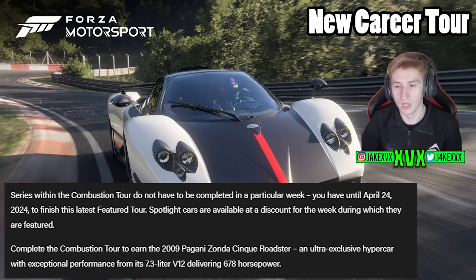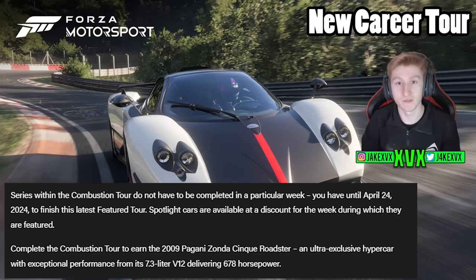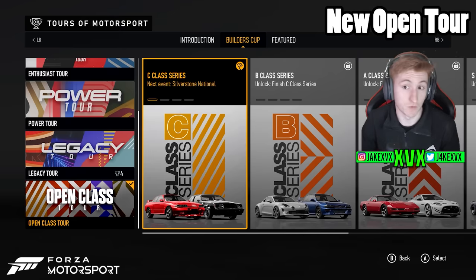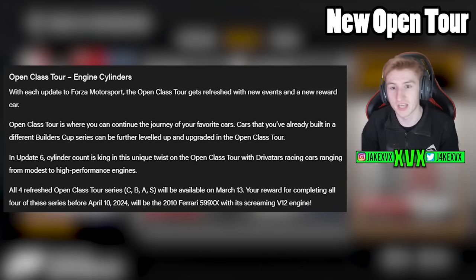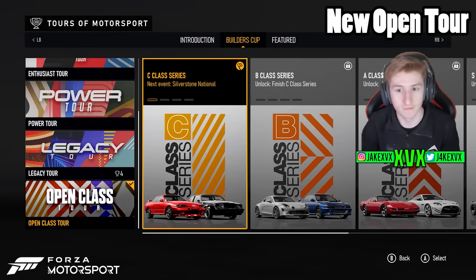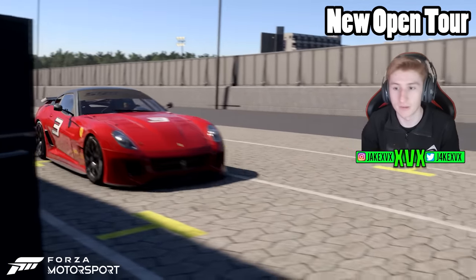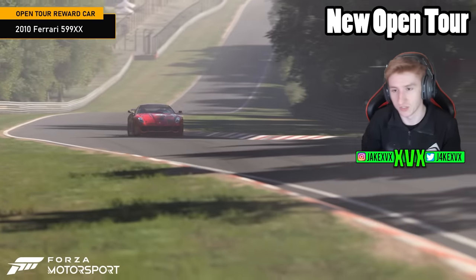That is the seventh new car we've touched on so far. There's also an open class tour following the same engine theme — cylinder count is king in this unique twist on the open classic tour, featuring cars ranging from modest to high-performance engines. C, B, A, and S class are available on March 13th, and your reward for completing all four before April 10th is the eighth new car: the 2010 Ferrari 599 XX.